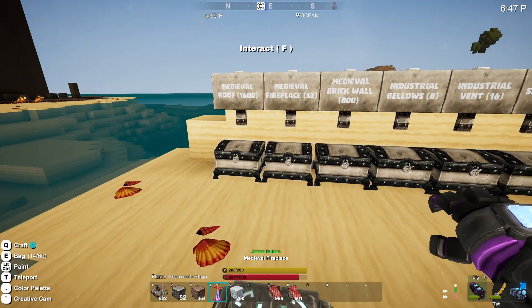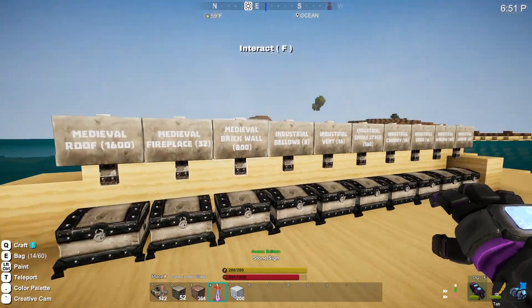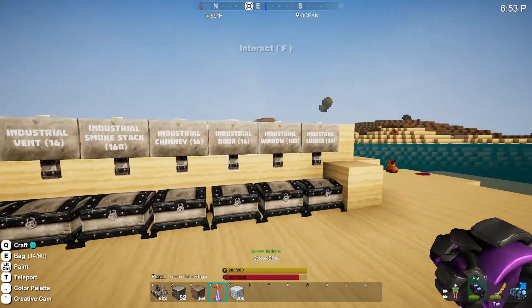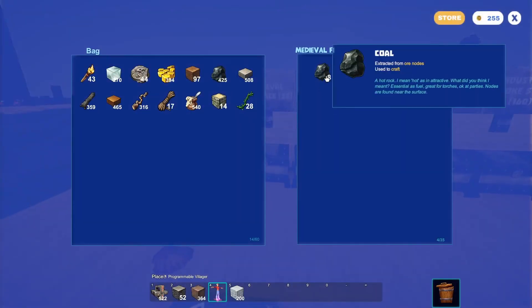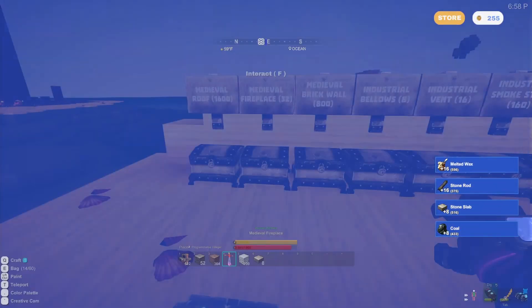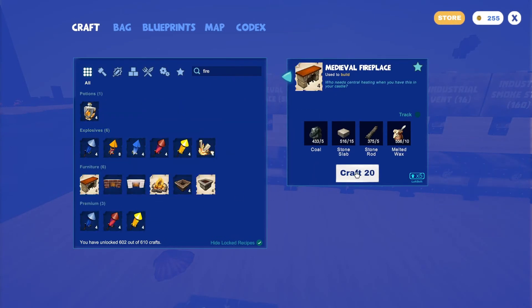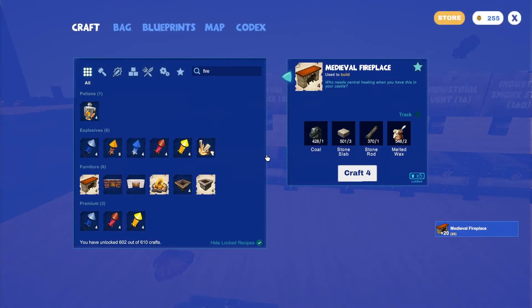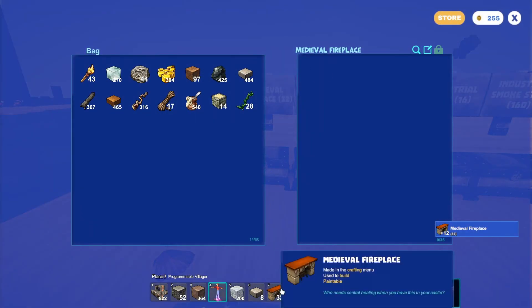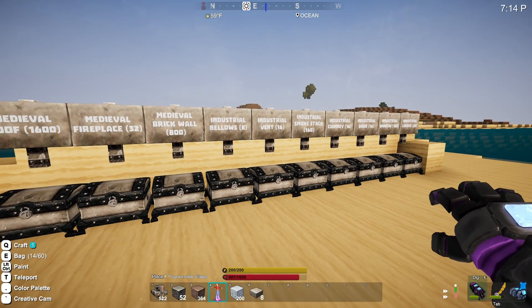I've never crafted so many blocks at once! Steve Recon asked if I could come over and help him out — look at this layout, this is beautiful. He's got all the blocks ready for me. Let's see — one, two, three, four, five — I crafted too many. He wants 32. Four. Boom. Look at that — this is wonderful. Easy peasy. The spirit of the server.